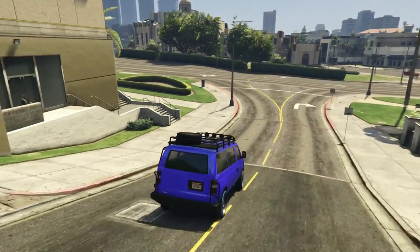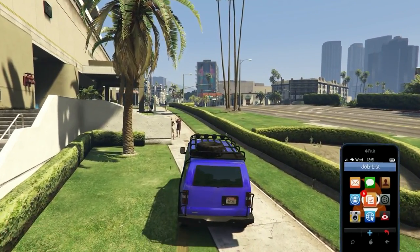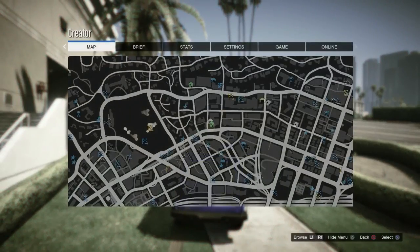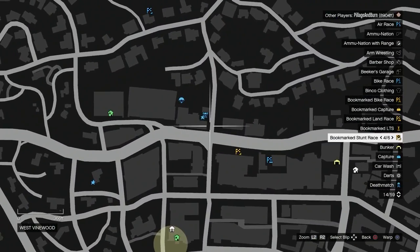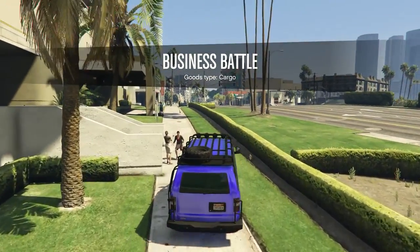Once you have no mini map, grab any one of your cars in that garage — it doesn't matter what. Now you won't be able to bring up the pause menu normally. Do this trick: open your phone, go to the internet, then press pause and your pause menu will work. This is where we're headed — a team deathmatch blue circle near the apartment.